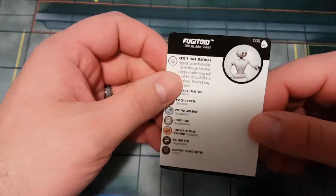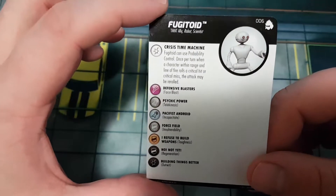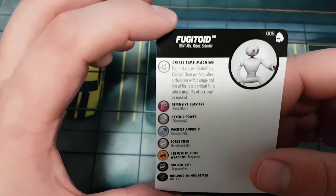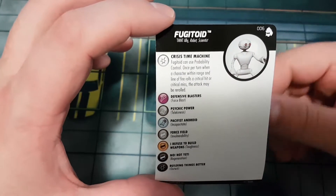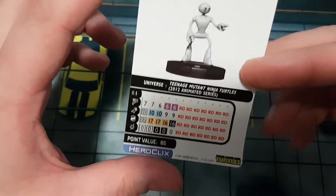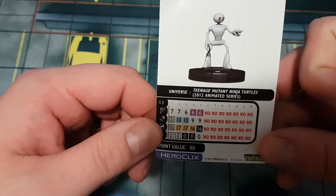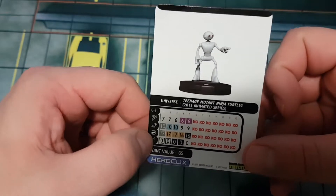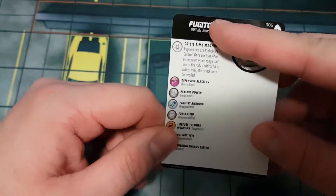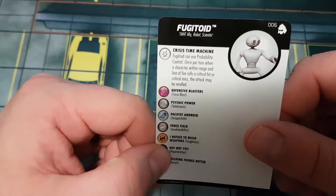Fugitoid has TMNT ally, robot, and scientist keywords. His crisis time machine power: Fugitoid can use probability control once per turn, and when a character within range and line of fire rolls a critical hit or critical miss, the attack may be re-rolled — like additional prob for extreme cases. He's indomitable and has TK for positioning. On a kitchen table theme team with multiple probability controls, he adds to that count nicely. Not super competitive, but a good TMNT ally or robot/scientist team addition.